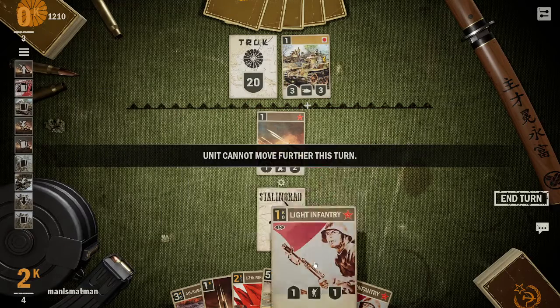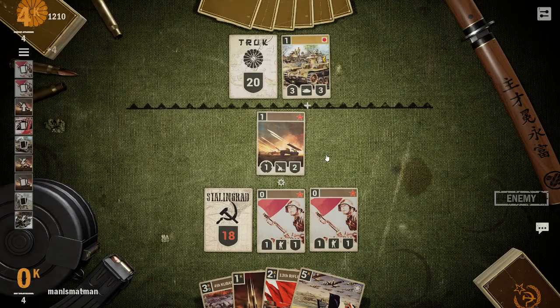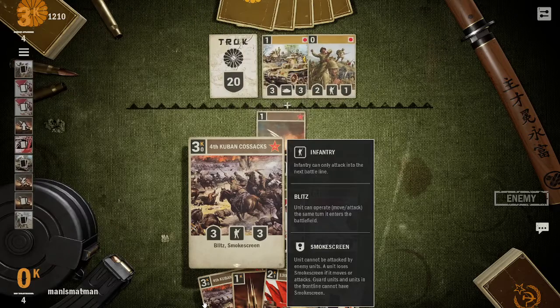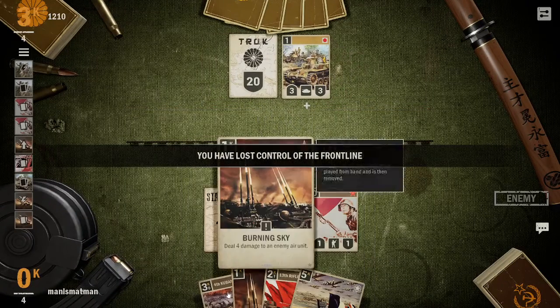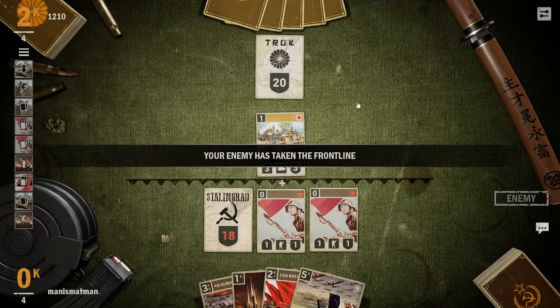That was a very bad misclick — I meant to aim at it but I didn't. This card is very useful — Smoke Screen. Smoke Screen means the unit cannot be attacked by enemy units, and a unit loses smoke screen when it moves or attacks. Guard units don't affect smoke screen — units in front can't have smoke screen, otherwise that'd be really overpowered.